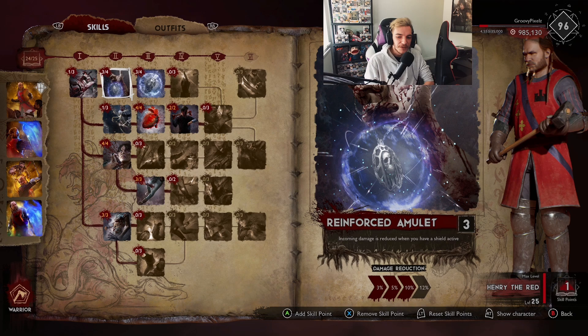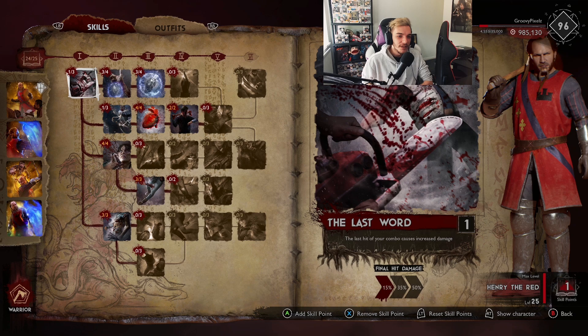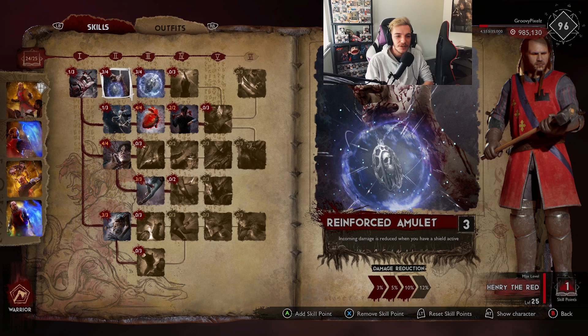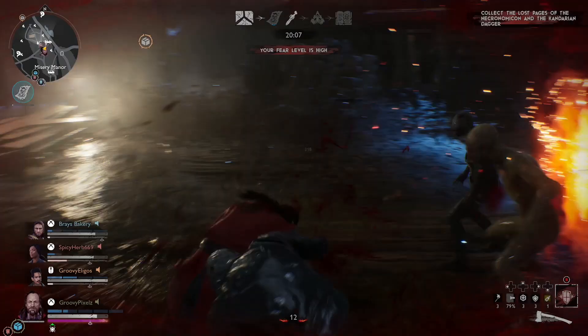That leaves one final free point. I go for incoming damage reduced when you have an active shield. It's entirely up to you - you could go for Reinforced Amulet instead, which I probably recommend more. The shield bar length increase isn't that massive. If you don't want to spam iframes you could take Last Word for an extra 35% melee damage, but personally I like Reinforced Amulet on this guy.